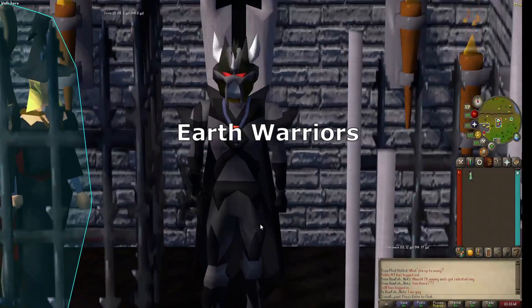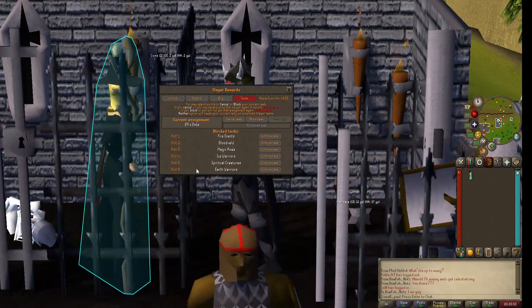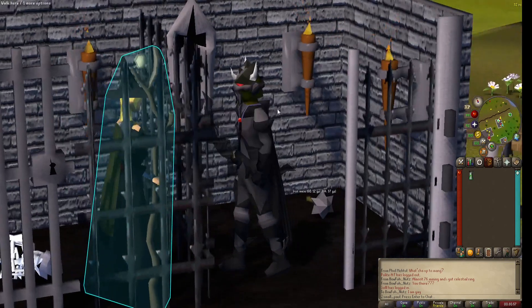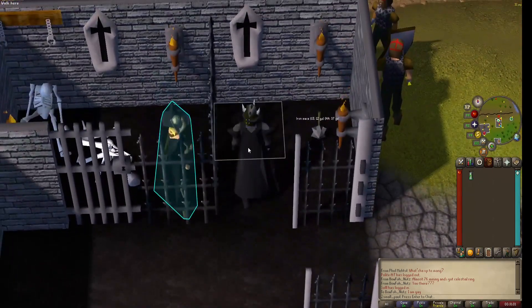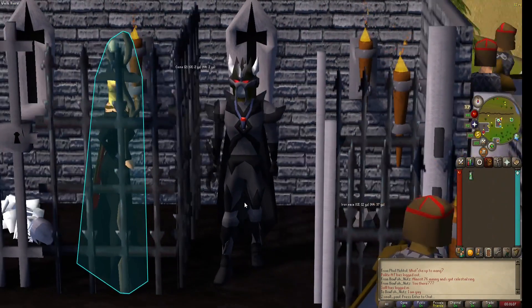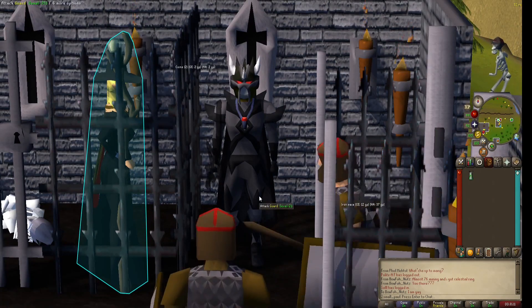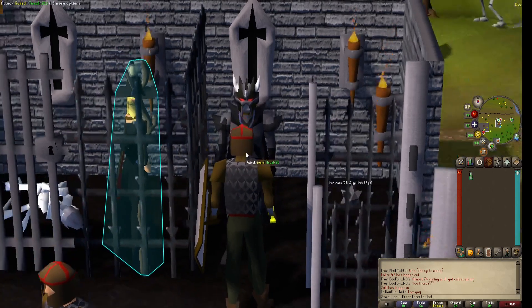Earth Warriors are an easy block — just go to rewards and block these. They are mandatory blocks unless you want to look like an idiot. Earth Warriors are hyper dog shit. You pretty much shouldn't do anything in the Edgeville Dungeon. Anything you can do there you should just do in the Wilderness Slayer Dungeon, and if you can't do it there, block it. We're blocking this — forget this task.